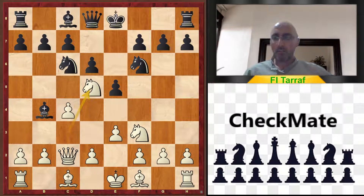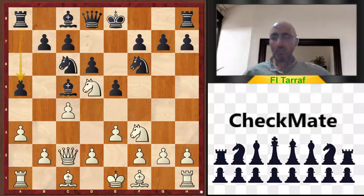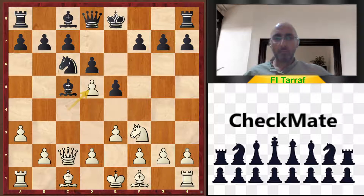So knight d5 directly in the center, attacking the knight on f6 and attacking the bishop on b4. Black can go back and play bishop c5, and white continues a3, and maybe black plays a5 — that's one kind of variation. Black can also take on d5: c takes d5, knight e7, and knight e5. If pawn takes, queen takes — nothing special or decisive in this variation.